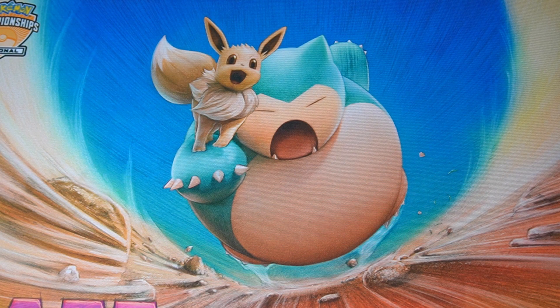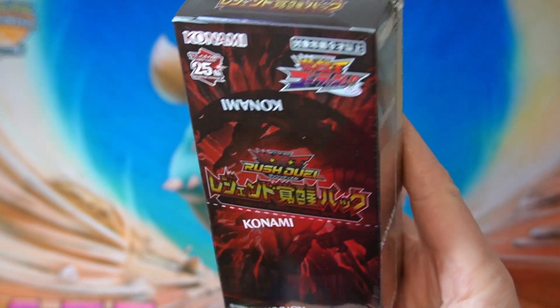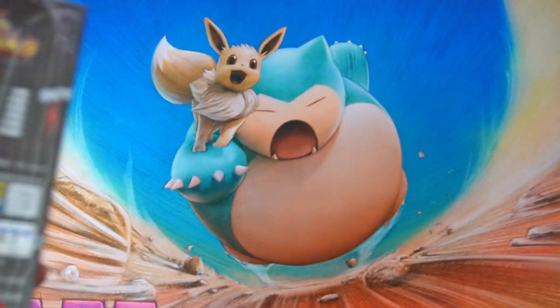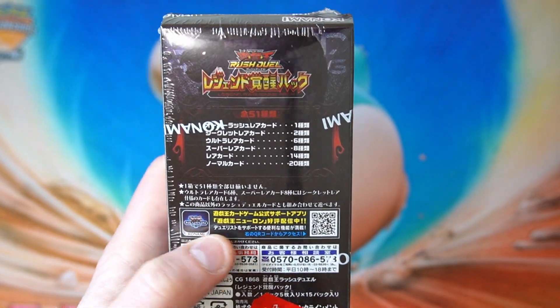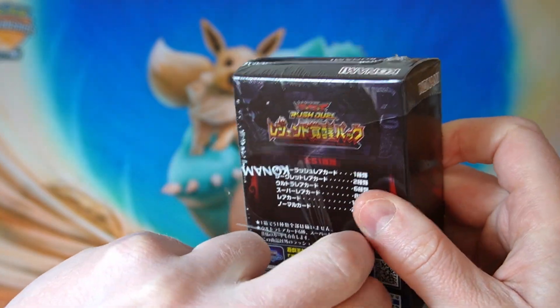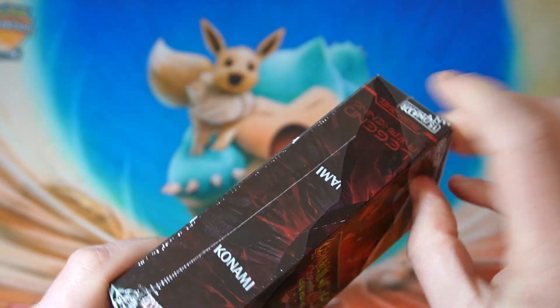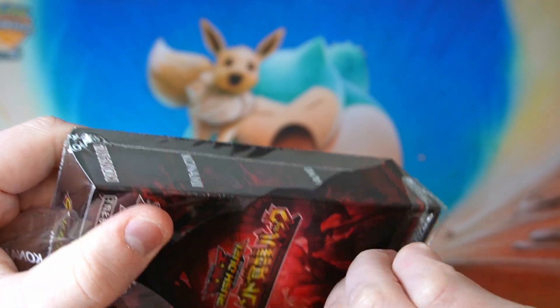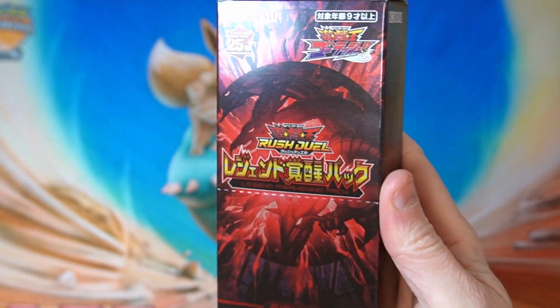What is up everybody, Hungry Cabbigan here. Today I have this new Rush Duel box — it's the Legend Awakening pack. Looks pretty cool. There's a very cool-looking overrush rare card in there; there's only one in the set and I'd love to get that. There are also heaps of cards which were legend cards, very high rarity before, and they're now just rares in this set. Anyway, this just came out today so I thought I'd check it out. Really cool looking box — let's crack into it!